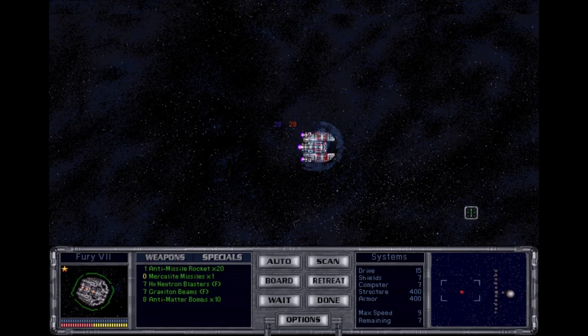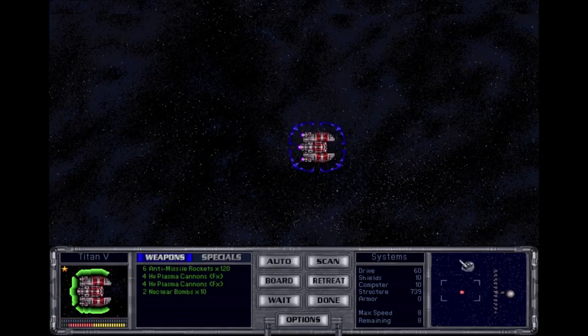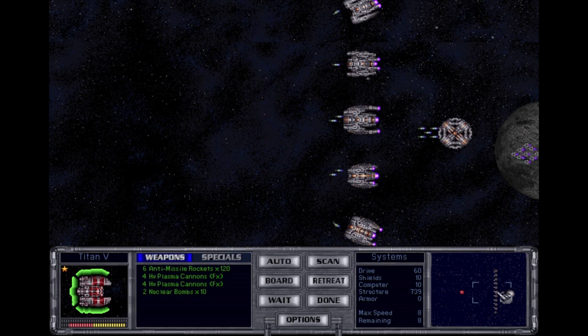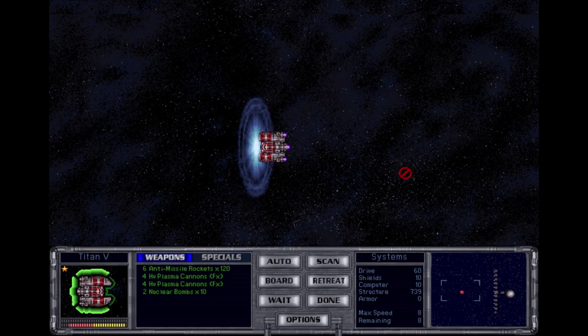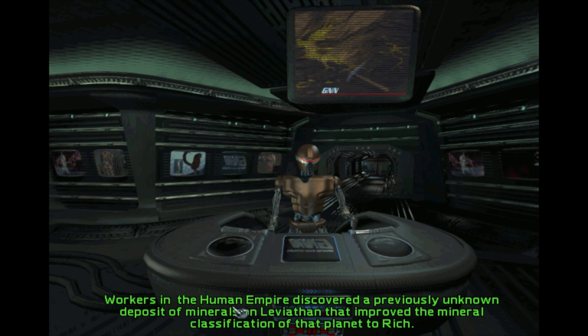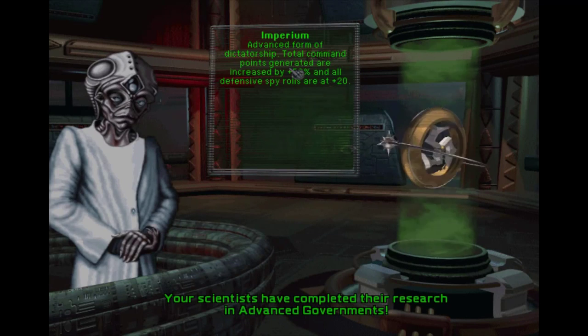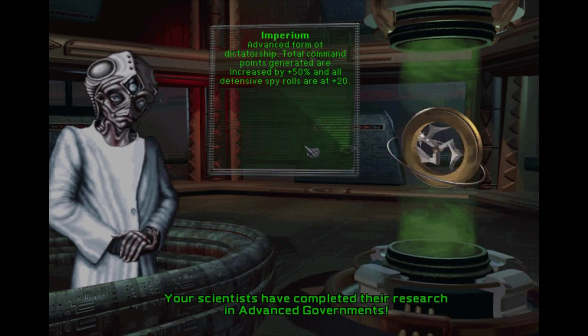Whoa! His whole fleet's here. Retreat! If we get a chance to. Wow, that's a lot of stuff. Retreat! Unknown deposits on Leviathan — improve the mineral classification to ultra-rich. Great, thanks guys — taking that from you shortly. Imperium! Man points generated are increased by 50%, all spirals are plus 20. Nice.